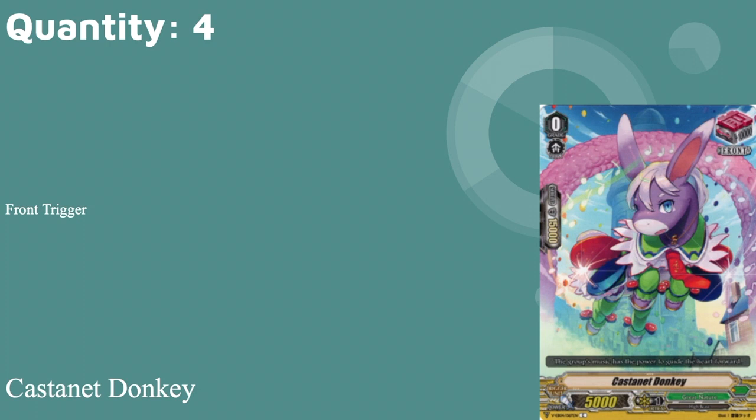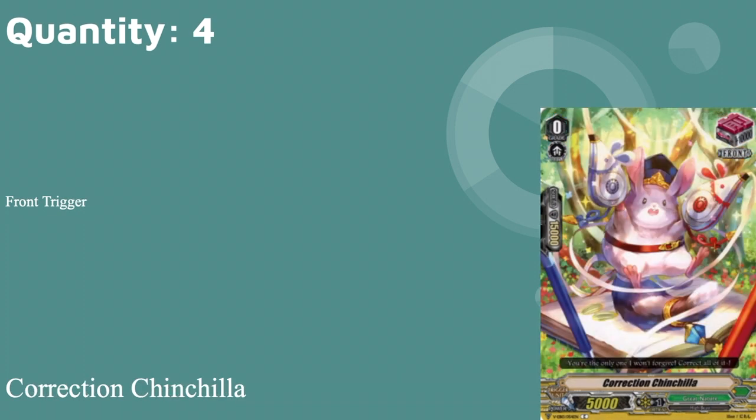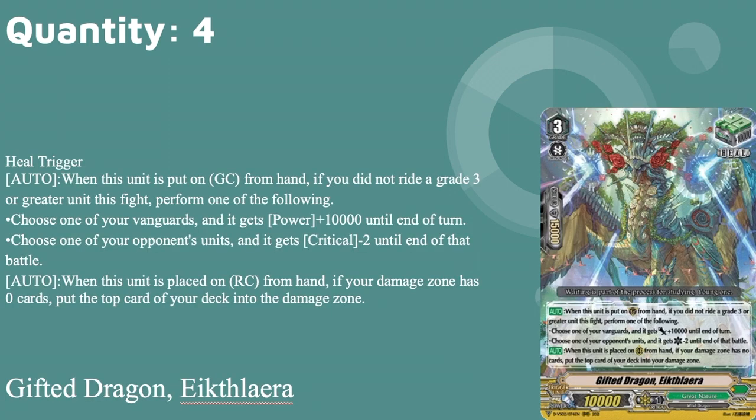Next, we have eight fronts: four copies of Casted Donkey and four copies of Correction Chinchilla. Our heal guardian is Gift of Dragon Iketalorea — grade three, twin drive, 15k shield, 10k base, heal trigger. Auto when placed on guard circle from hand: if you did not ride a grade three or greater during this fight, choose a vanguard and it gets plus 10, or choose one of your opponent's units and it loses two crit for the battle. Auto when placed on rear from hand: if your damage zone has zero cards, put the top card of your deck into your damage zone.